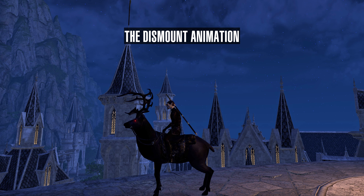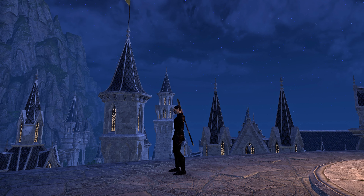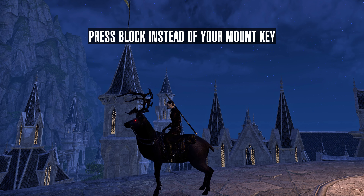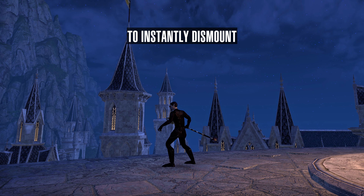The dismount animation momentarily locks up your character. Press block instead of your mount key to instantly dismount.